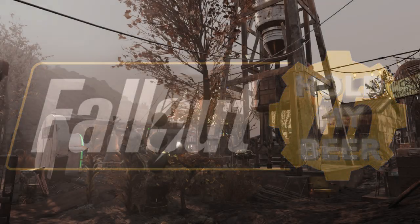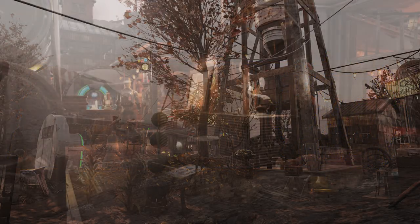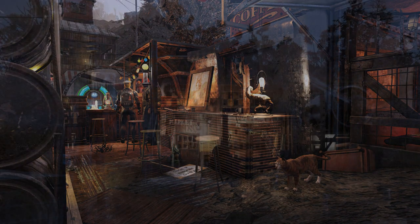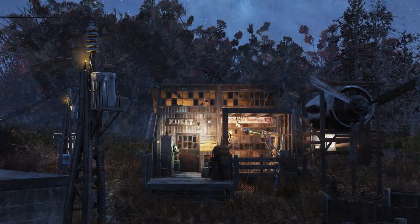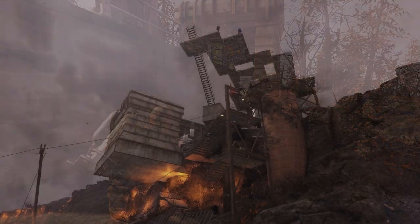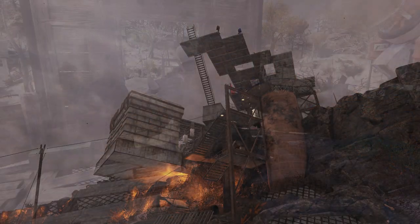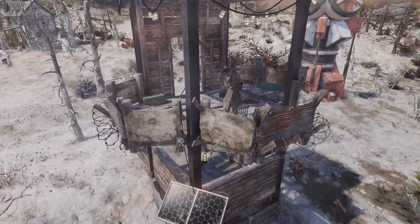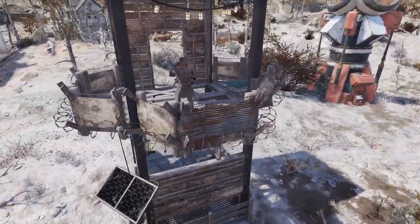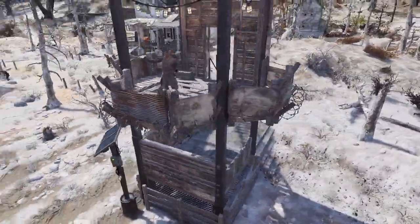Lore-friendly is a style of building that embraces the look and feel of a post-apocalyptic wasteland, creating structures that look and feel like a core part of the very game. It's always jarring to see half-hearted structures whose very presence breaks your immersion and takes you out of the game. With that in mind, we're going to teach you to build this lore-friendly guard tower to defend your camps and protect the wasteland. Let's get started.